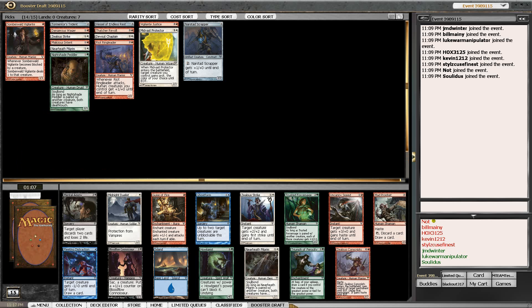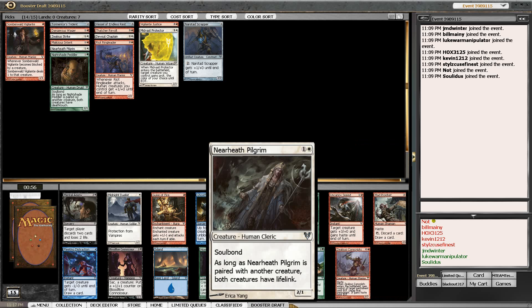This pack is disgusting - if we could just take seven of these cards we could build our deck right now and quit. The pick is obviously going to be Zealous Conscripts. What I would like to see come back is the Mad Prophet, because I know Force Mage, Howlgeist, and Pilgrim are going to get scooped.